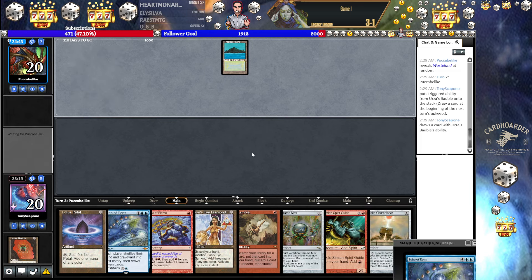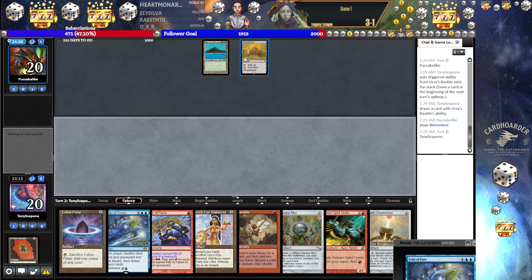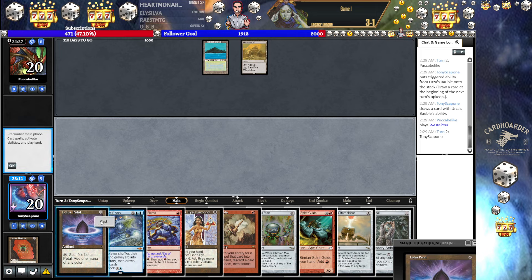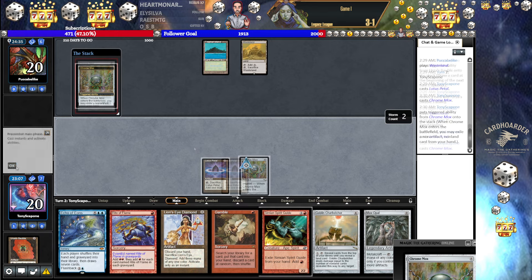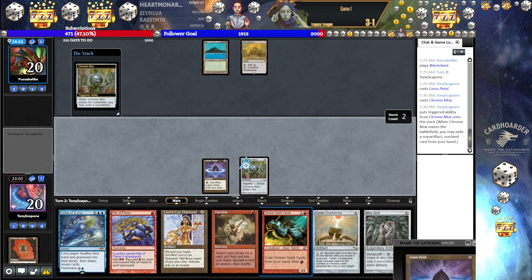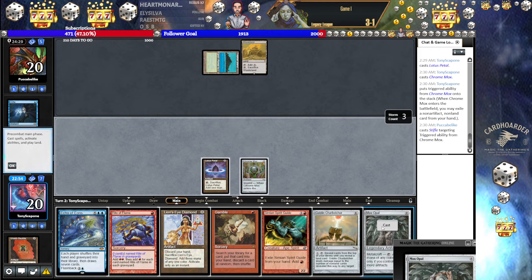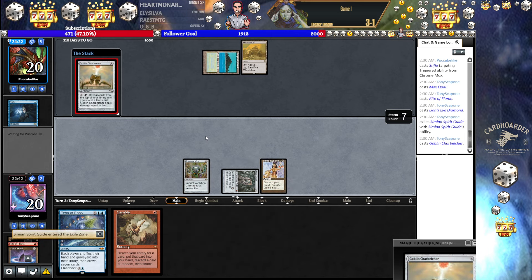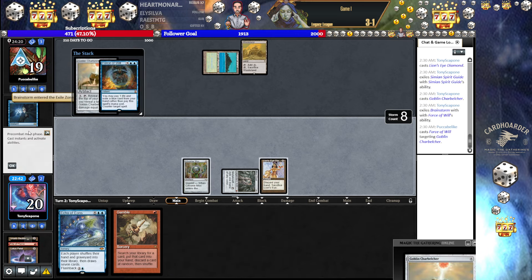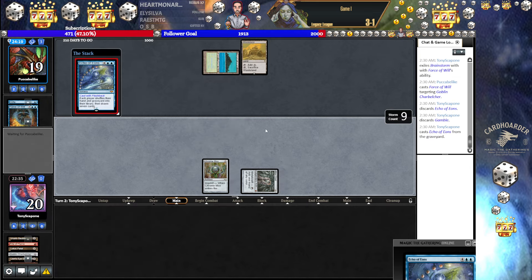I'll still wait until I can threaten double Echo. Or that — there's some sort of double threat, like Lethal into Echo. They have no Black, so we don't have to worry about Bowmasters. Definitely like that. Now I'm just going to imprint this Gamble, gives this more mana. We can play around Daze — we can probably even get them to cast Daze. Let's go Rite of Flame, LED, play Belcher. If they Daze this, what do we do? They don't — they Force it. And now we Echo. Not the greatest spot, but that's what happens when they have Force and Stifle.